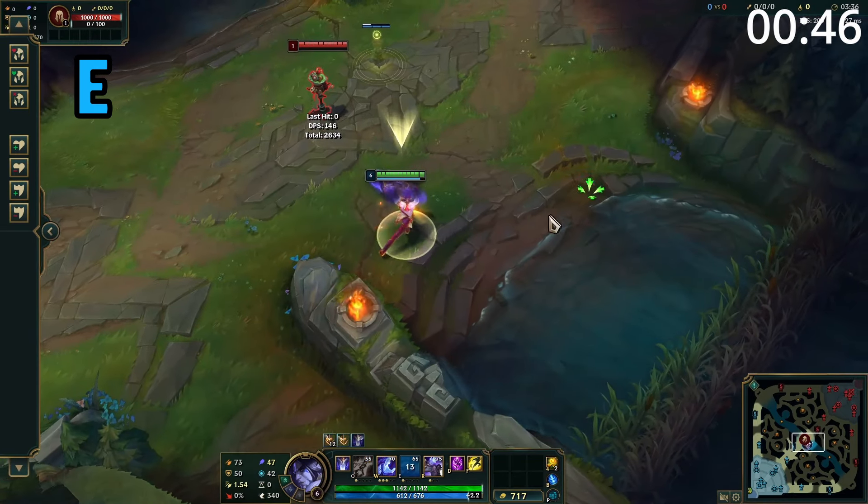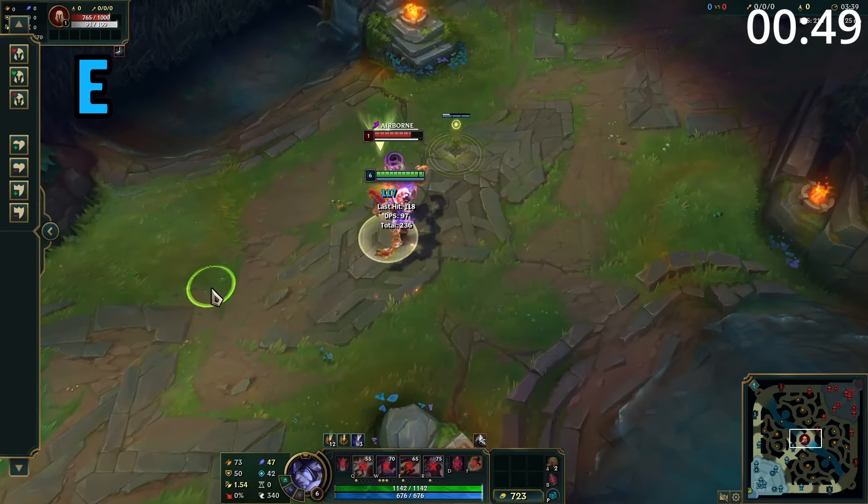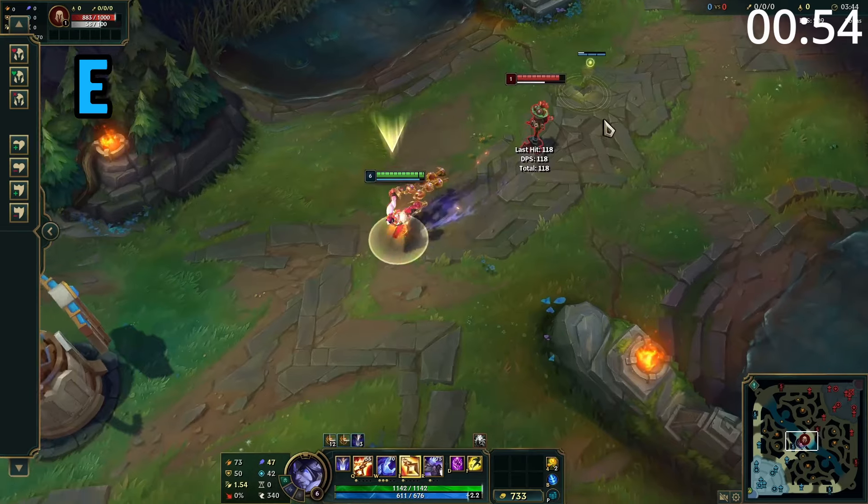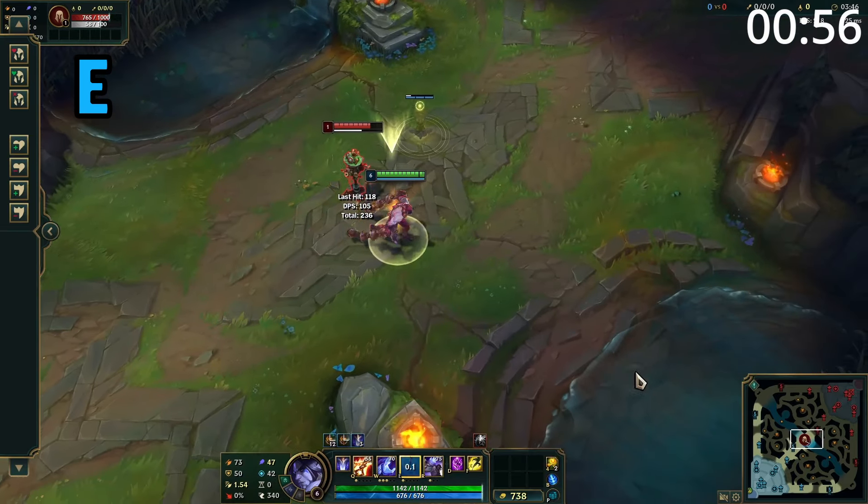Silas' E has two activations. The first causes him to dash a short distance. The second is a straight-line skillshot which deals damage to and stuns the first target hit. Upon hitting that target, Silas then dashes to them and knocks them up.